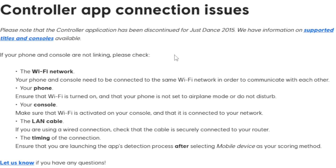If your phone and console are not linking, please check the following: First, the Wi-Fi network — your phone and console need to be connected on the same Wi-Fi network to communicate with each other. Also, ensure that Wi-Fi is turned on on your phone and that your phone is not set to airplane mode or Do Not Disturb.